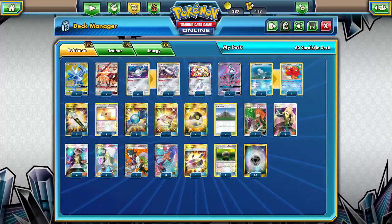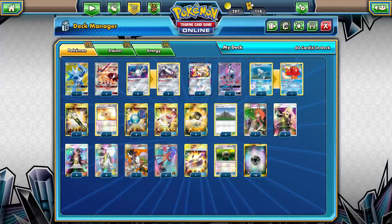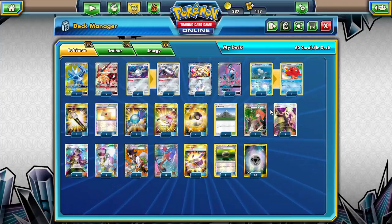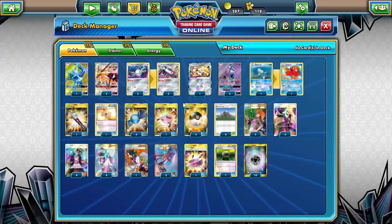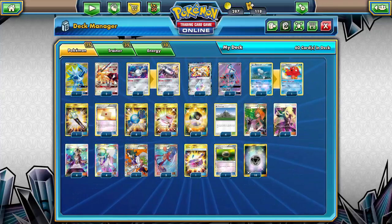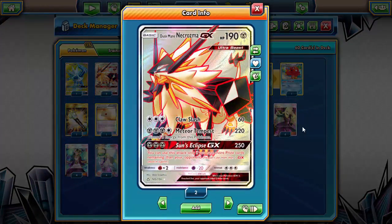What's going on guys, Sticks here with the Token Minorities bringing you another deck on Pokemon TCGO. Today I'm bringing you a deck centered around Magnezone and Duskmane Necrozma GX that I found on Pokebeach.com.